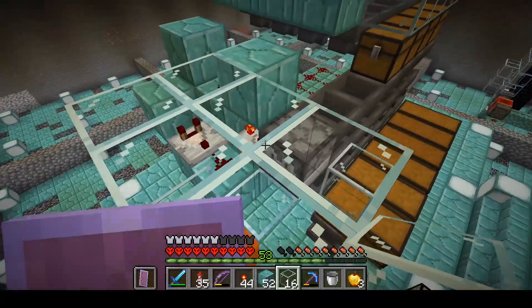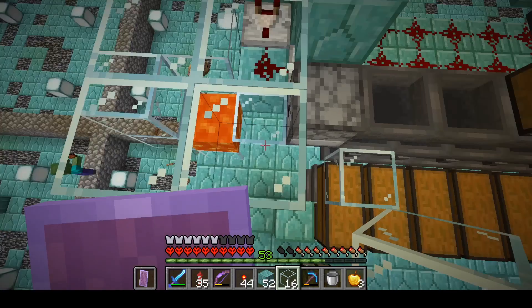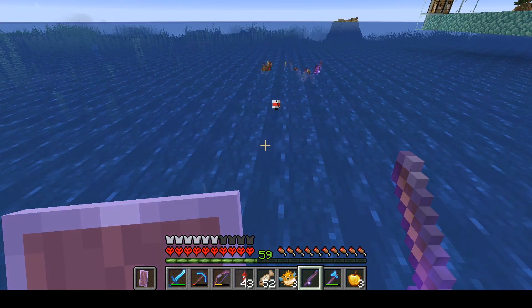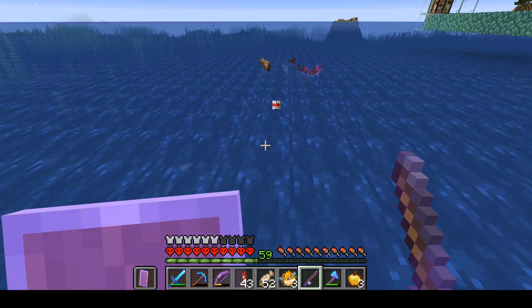Since iron farms do not rely on hostile mob spawning mechanics, we don't need to have a player there — the only requirement is the chunks have to be loaded. And that is what the chunk loaders will accomplish by sending minecarts back and forth to the nether. The guardian farm does rely on hostile mob spawning, so it will not work when we're not here, but it produces a ton of materials anyway, so we put an item sorter on it.